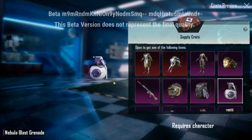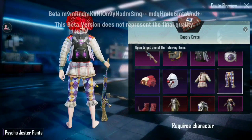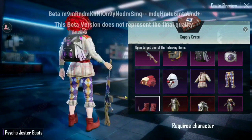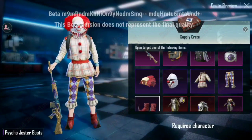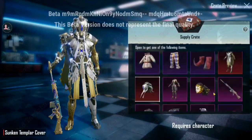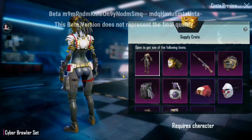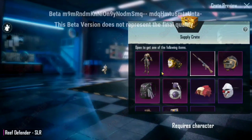This one is a Supplyer Gator's main item, which is a Legendary Gator. This one is a Psycho Gator's main item, which is a set in full outfit. This one is an Epic Gator's main item. This one is a Supplyer Gator's main item, and this one is a Tile-Nimitrator. This one is a Tile-Nimitrator's temporary item. This one is a Paragmen.